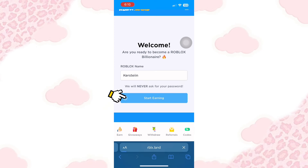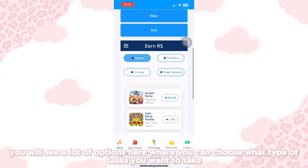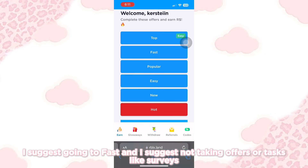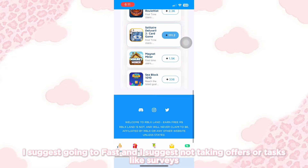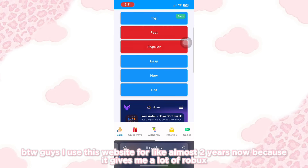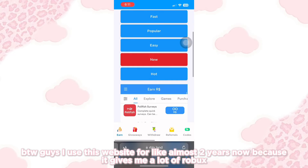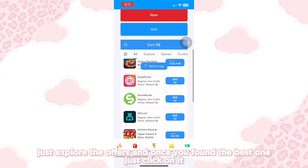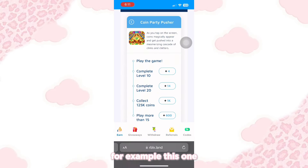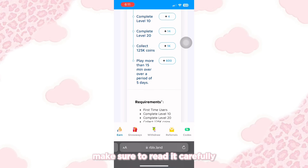Make sure to follow me. Here's what the home page looks like — you will see a lot of options where you can choose what type of tasks you want to take. I suggest going to fast tasks and not taking offers or tasks like surveys. The best options for completing tasks are games. By the way, I've used this website for almost two years now because it gives me a lot of Robux. Just explore the offers and once you find the best one, click on it. You just need to follow and complete the requirements to receive the Robux — make sure to read carefully.